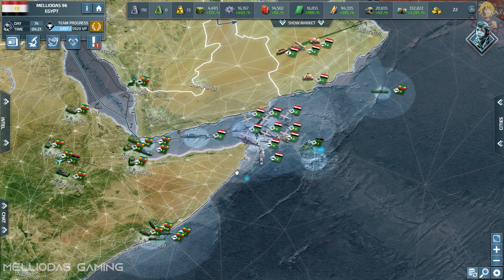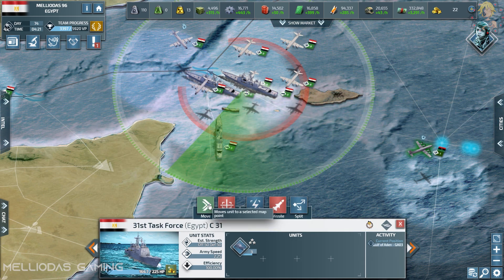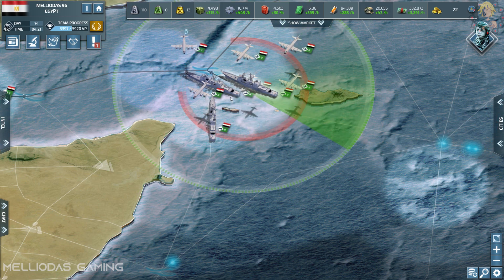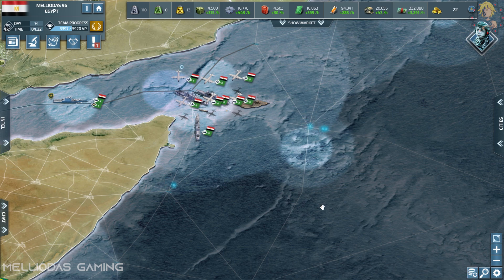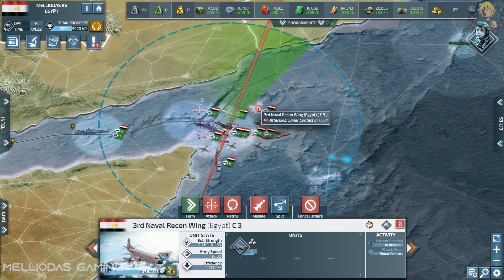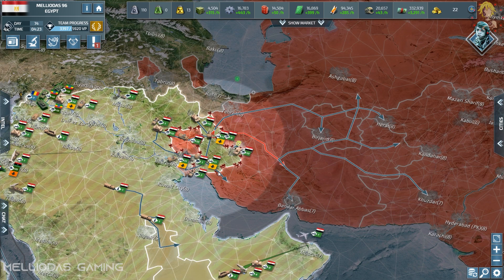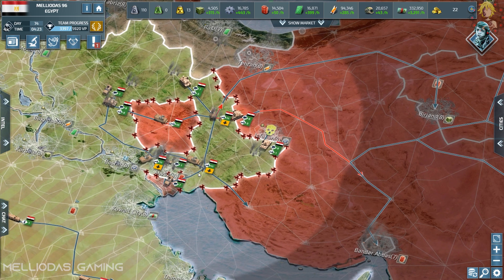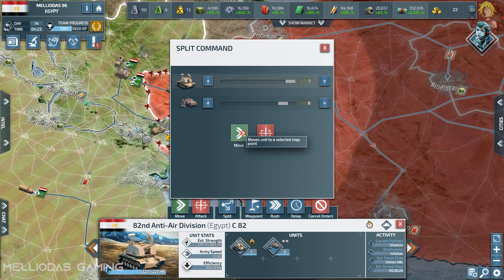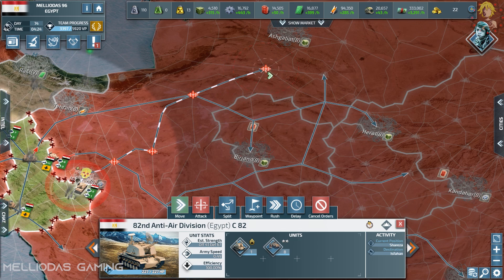I'm going to rearrange my naval army and push forward again. Those blue dots are coming for me from all sides — I need a well-organized strategy to destroy all their naval units. Here everything is max level with a range of 100, so it doesn't really make a difference who has max level cruisers. What makes the difference is how experienced you are and how well you know your ships.